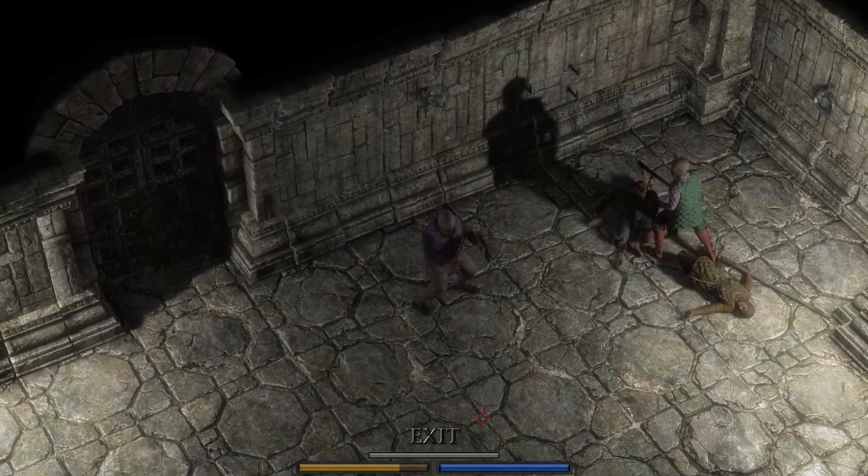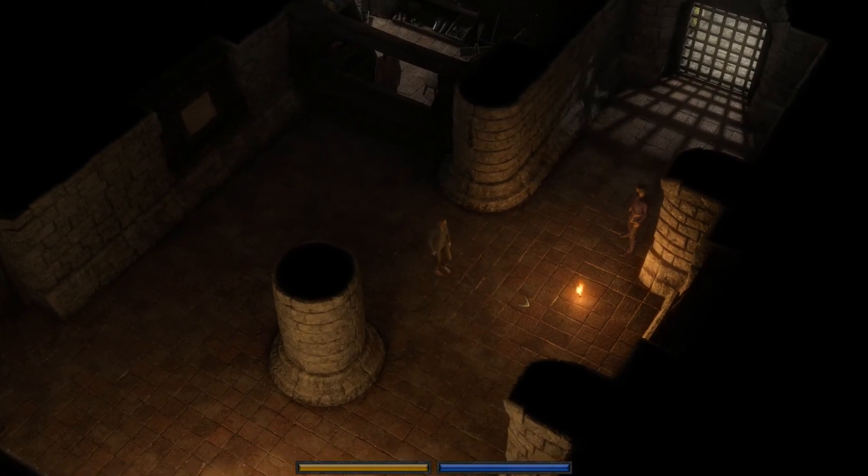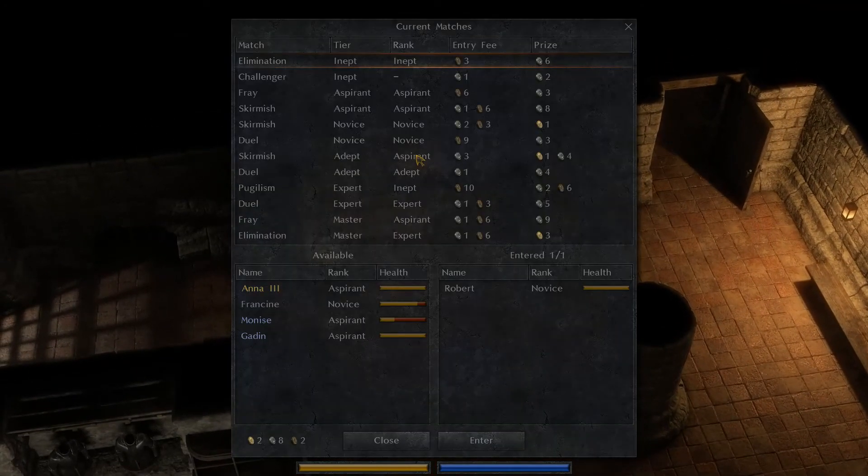I think it's because of the shield. At aspirant level, shields are really good. Moniz had an advantage at inept because she was using a two-handed weapon which had better reach. But now that we have access to shields, Gadon has an advantage. I presume that will balance out later once we get better armors.